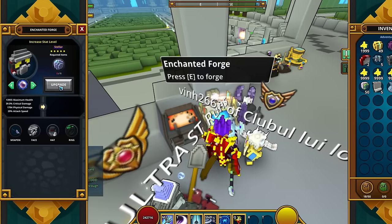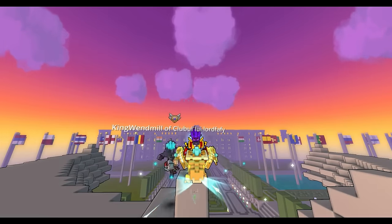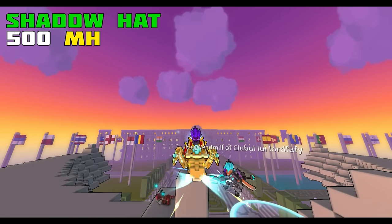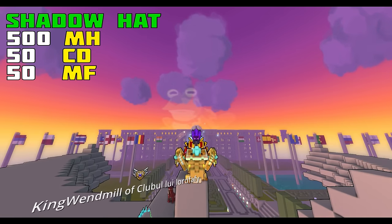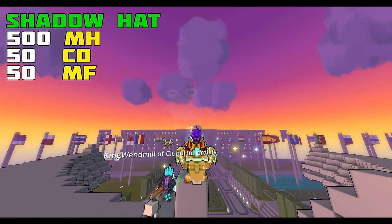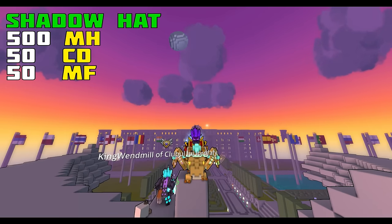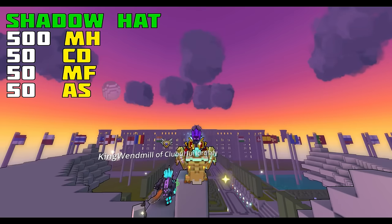This forge will apply your Pearl to your item. Let me explain what happens when the Pearl is applied. Let's pretend we just had a fresh shadow hat drop with 500 maximum health, 50 critical damage, and 50 magic find. It only has 3 stats, no Pearls. If you were to apply a Pearl to this item, your Pearl will automatically go and unlock the 4th stat.